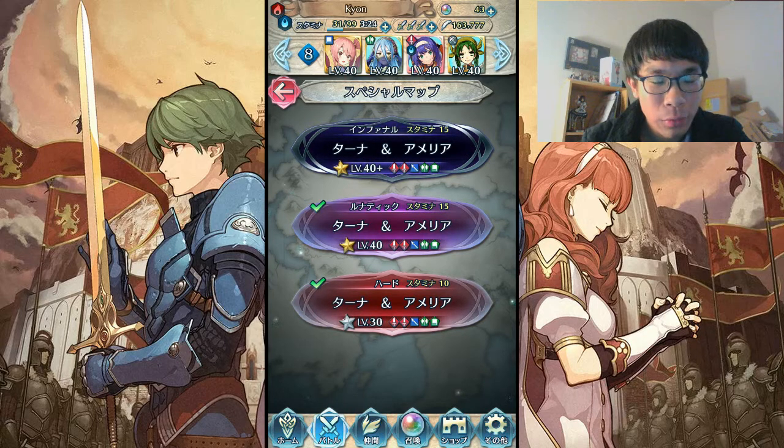here we are with a new Bound Hero Battle, sorry, with Tana and Amelia — good ol' Sacred Stones reps.